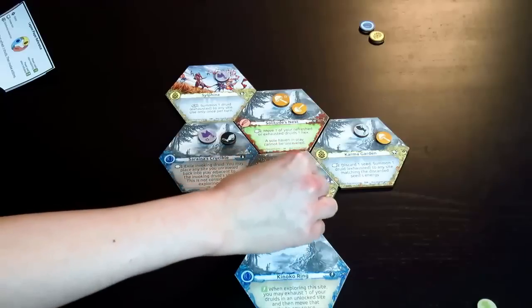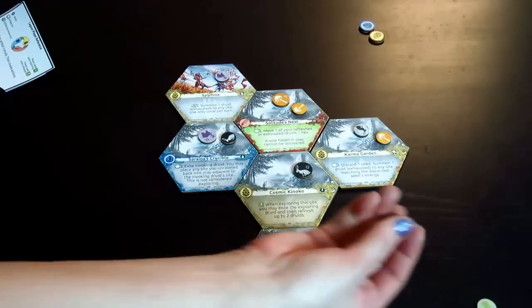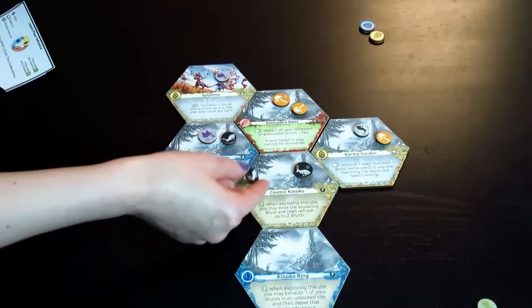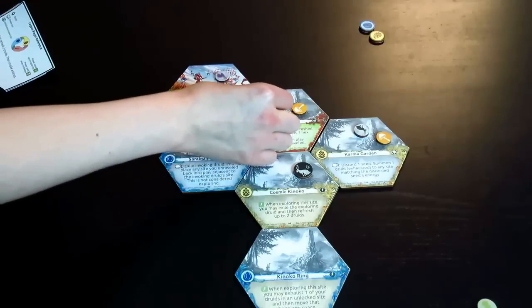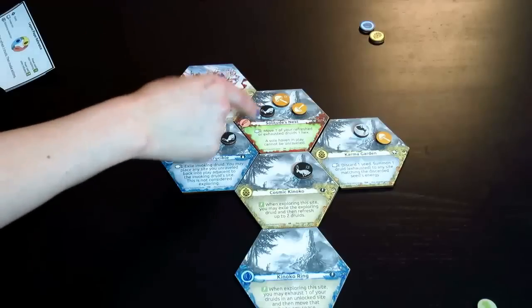After that, a druid may summon more druids. It flips over exhausted, and you take a piece and add it to the board on its exhausted side. But it doesn't go to wherever the druid is — it goes to any haven. So you choose a haven on the board and add the druid to it.